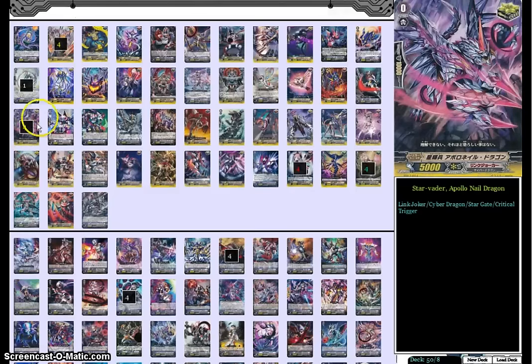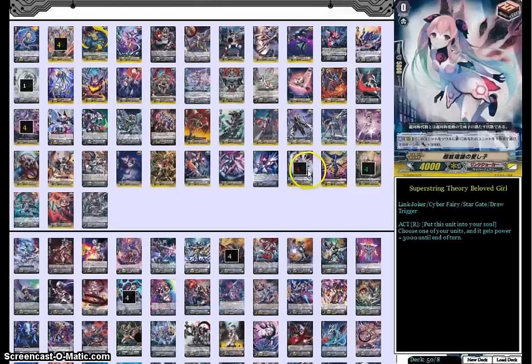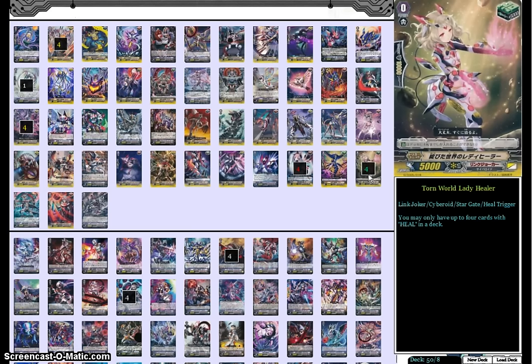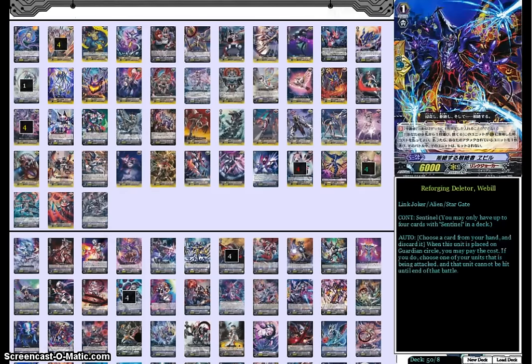For triggers, we run 8 crits, 4 draws — liking the fact that we got Margo clones — and then 4 heals. All with a new look, names, and everything. I love the new Link Jokers — I think they're great and very powerful. Can't wait to see how the English meta is affected by the clan change. Anyway, thank you guys for watching — this is really fun. I can't wait to use this deck in more fights; I think it's got a lot of potential. Thank you so much for watching. Have a great day and keep card fighting — we'll see you next time.